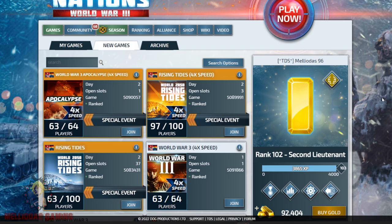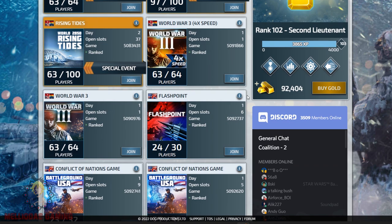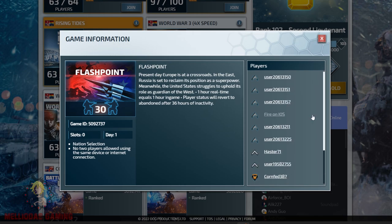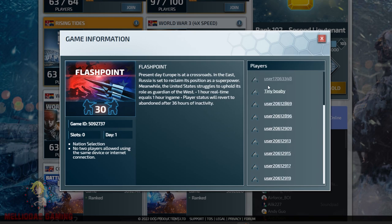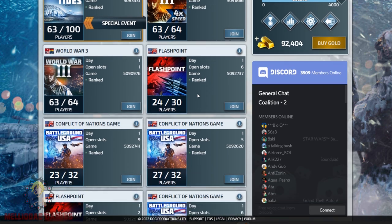Let's start with the easiest map among them: the Flashpoint. It has 30 playable nations, is centered on the world, and is a small map designed for new beginners. You can see on the right the list of players in this map — they are all newcomers. This map is the best one to understand the mechanics of Conflict of Nations WW3, how to move your troops, how to build buildings, and everything.